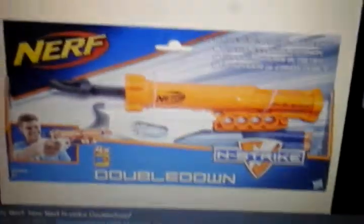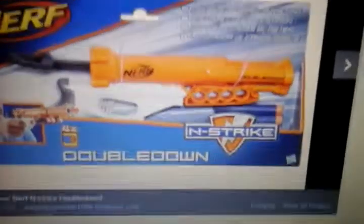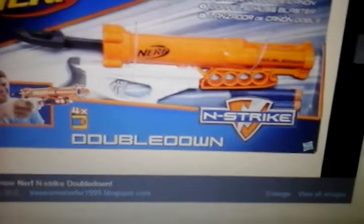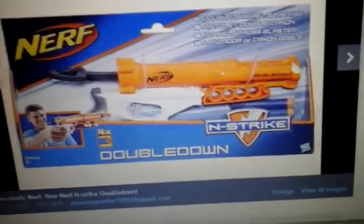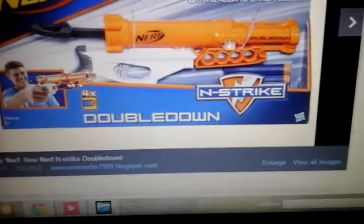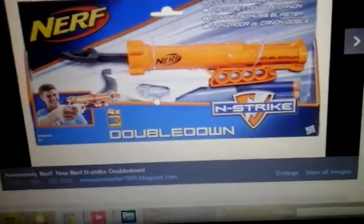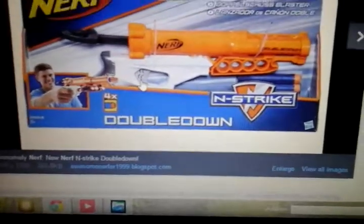Our final blaster is the Nerf Double Down. This is basically the pistol version of the Battle Bow, but you can only shoot one dart at a time instead of two. It comes with four Elite darts. It is an N-Strike blaster, but it's going to get better ranges because it comes with Elite darts instead of Whistlers. We have four dart holders here and two barrels — one on the right, one on the left. So you put two in here and two spare here. It looks like it functions like a Fire Strike — you put a dart into the functioning barrel, prime this piece back, and then pull the trigger. This is the only image I have at the moment.